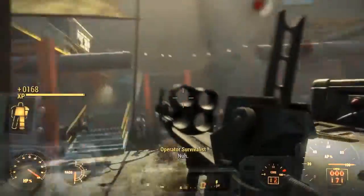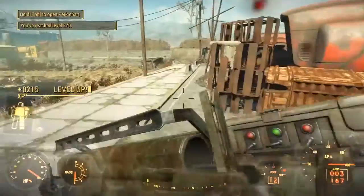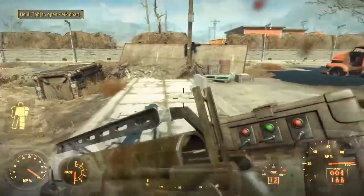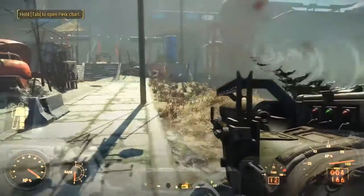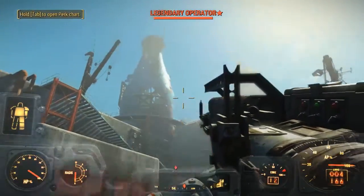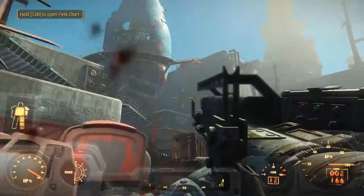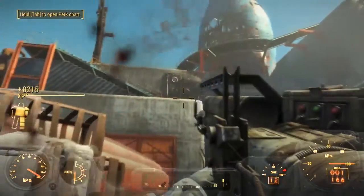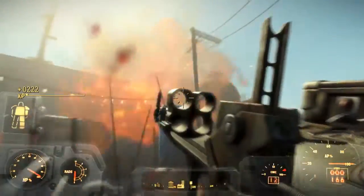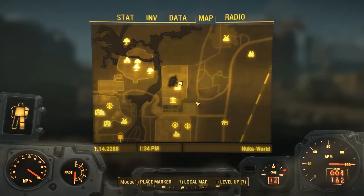I'm just outside where we need to be right now, just clearing a few bandits — scabs, whatever you want to call them. You want to be at the Nuka Bottling Plant, and I'm at the back door location right here. I'm going to show you the quickest way in if you've already been in the Nuka Plant — there's a terminal on the side that can be unlocked to get in this door.